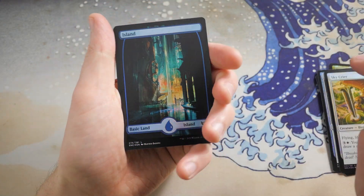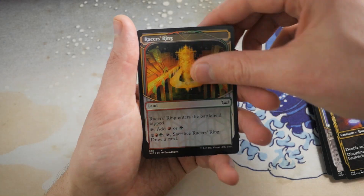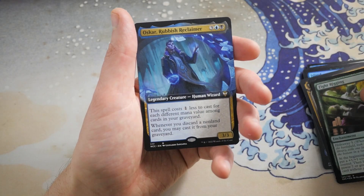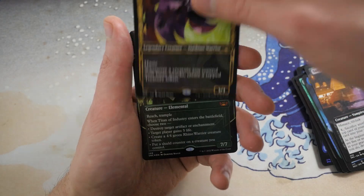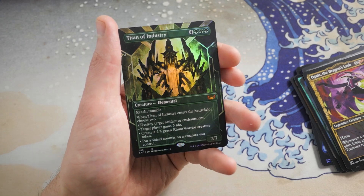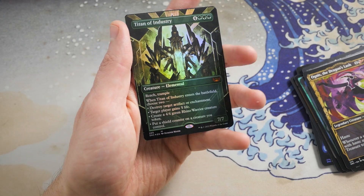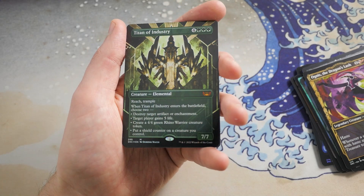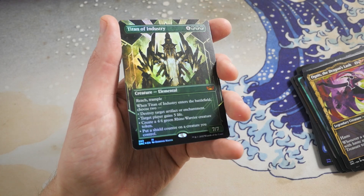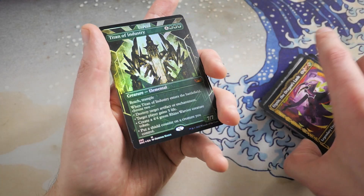We got an Island here, Skybridge Towers, Discipline Duelist with a Racer's Ring, a Fight Rigging with an Oscar Rubbish Reclaimer, Sanguine Spy — Titan of Industry! That looks stunning — I think we already pulled this in the non-foil treatment but this looks amazing. Congratulations Mr. Grundy — that is wicked! What a last card to get in the pack — that was nuts!